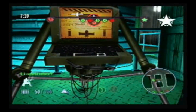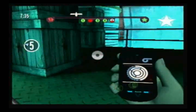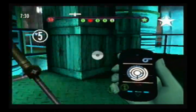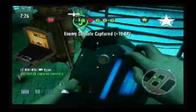We have the consoles. Defend them to the last man. The GoldenEye is halfway to the enemy's base. We have console number five.